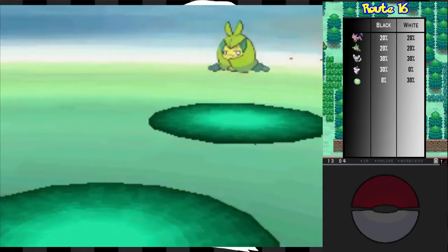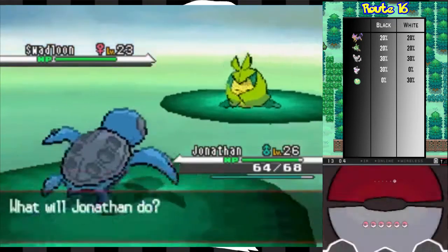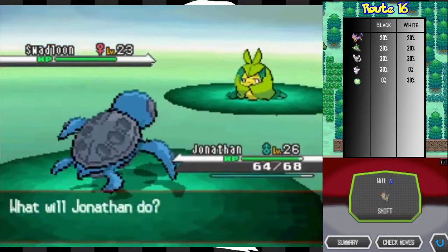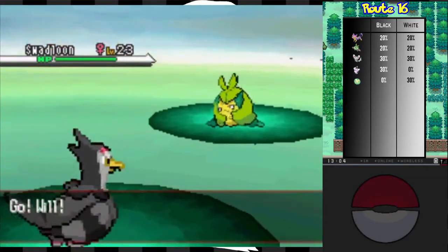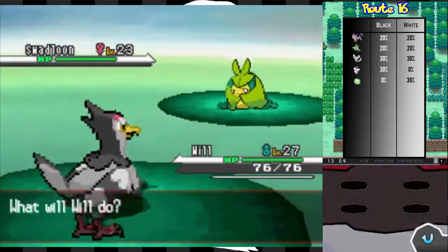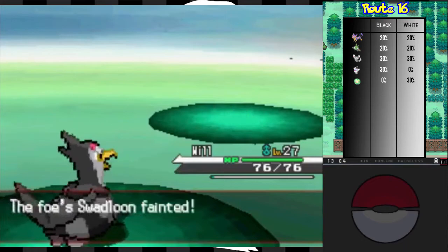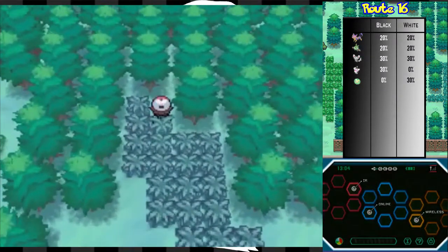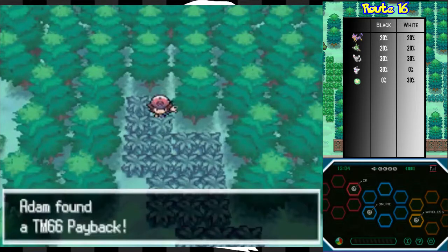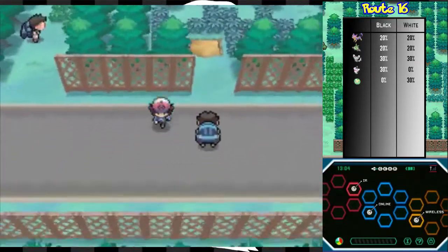Swadloon - oh crap, that's a Grass-type. I don't trust Jonathan here - I'm gonna get Razor Leafed and die. Will, get out here please, and just Air Cutter it. Jonathan grows to level 27 - that's good. And I think this item here is going to be... TM66 Payback. Then where is it? What Payback does is basically you do double the damage if you get hit the turn before. I know there's something you can push with Strength around here.